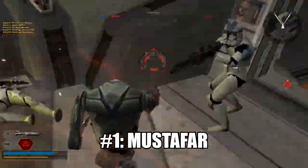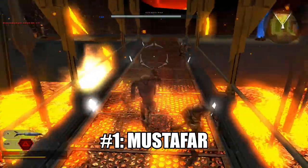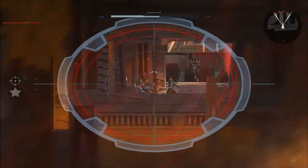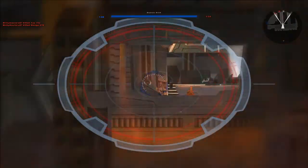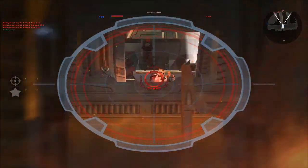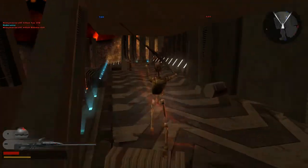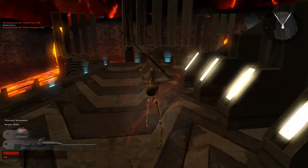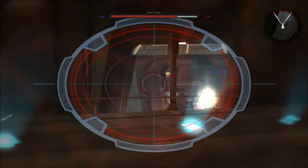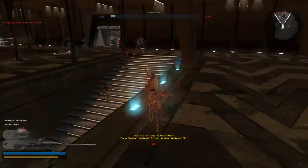And finally, number 1 is Mustafar. This level is just so good. Obi-Wan, Anakin, and Darth Maul all have a purpose in this level. The level design looks gorgeous and awesome, and everything else looks magnificent. Are there any flaws? No — there are no flaws to this level. It is pretty much the perfect level in Star Wars Battlefront 2. And now, time for some Darth Maul gameplay on the best map of the game by yours truly, Kirby Masters 87.